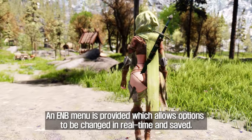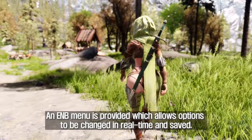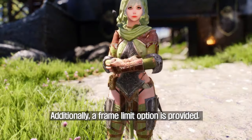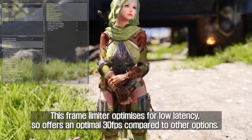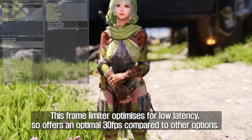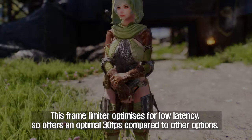An ENB menu is provided which allows options to be changed in real-time and saved. Additionally, a frame limit option is provided. This frame limiter optimizes for low latency, so it offers an optimal 30 FPS compared to other options.